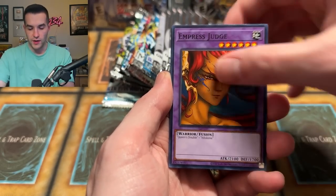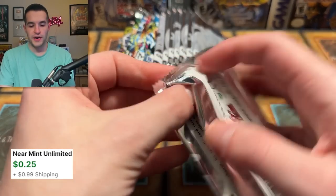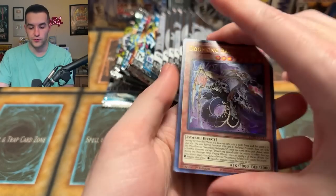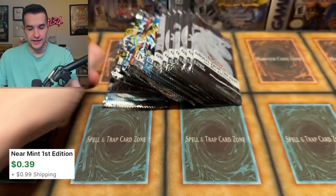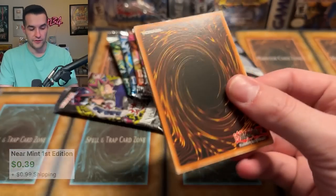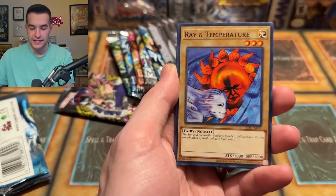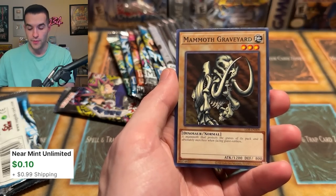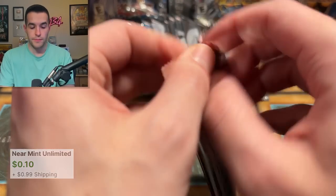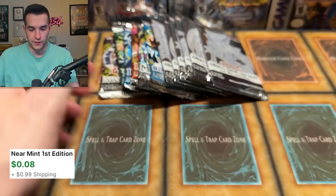We're coming down to the last couple of mini boxes of Ghost from the Past 2 in terms of packs. Ghost Trick, Chimertech Rampage — you need something big here. We have a Legend of Blue Eyes pack — last one after this. Skullbird, Basic Insect, Yami, Fire Yarou, Masaki, Dark Fire Dragon, and Mammoth Graveyard. Still nothing big in Legend of Blue Eyes. We have Flute's Summoning Kyreboo and Vampire Grace — we have a Ghost Rare? No Ghost Rare. Okay.